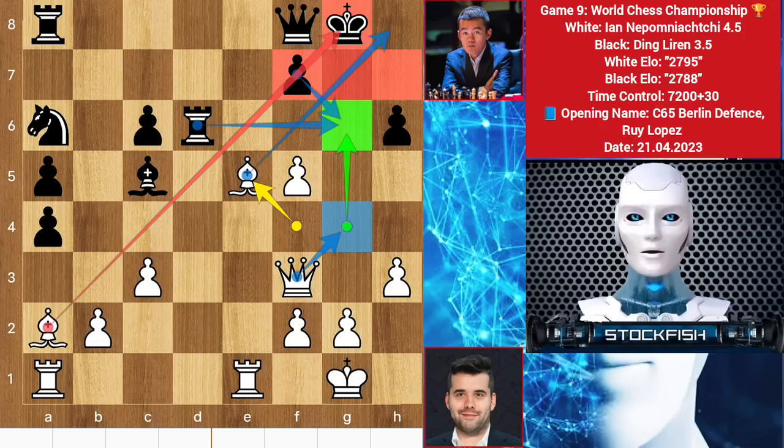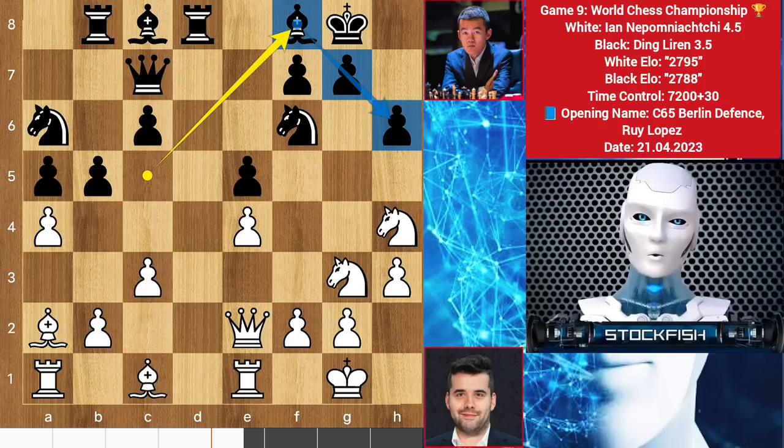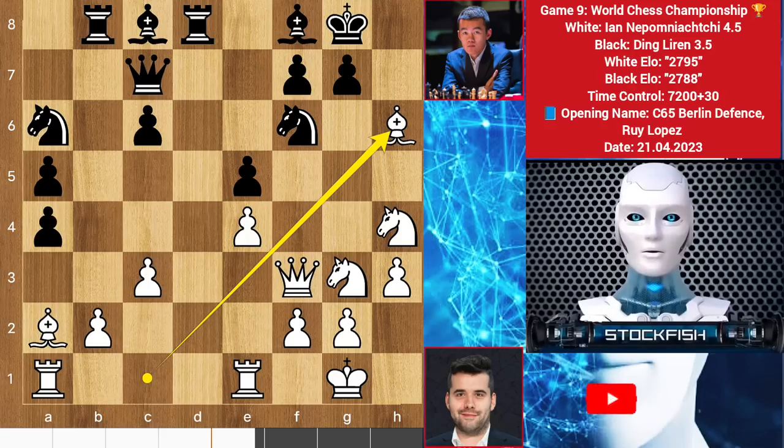Back to the position — Ding played bishop F8, trying to protect his army. We have queen F3. Nepo's idea is clear: to capture the pawn on H6. After takes, he will win the knight. So after pawn takes, he sacrificed his bishop as a tempo.